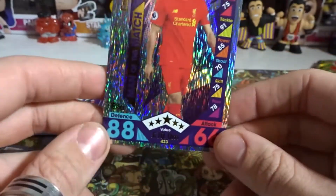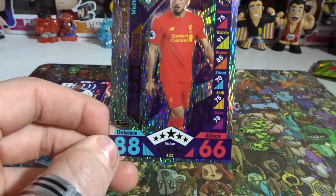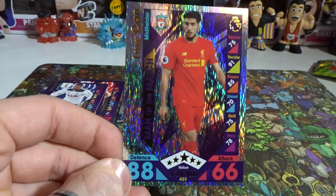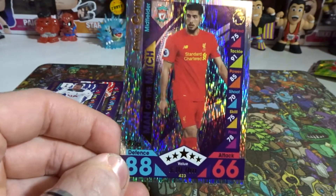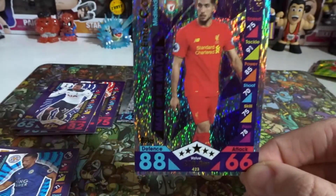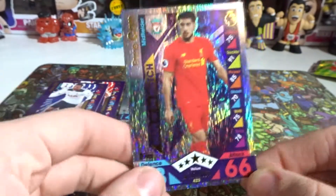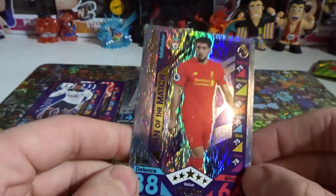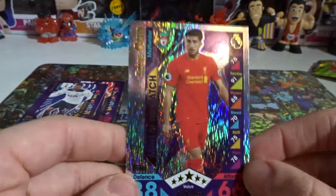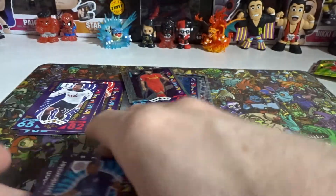And ending with a Man of the Match card — Emre Can from Liverpool, I guess. Awesome-looking card; I love the effects on these. I wish they could do these effects on Traders or Xtreme cards. The book reveal and more Traders and Xtreme videos are coming very soon, plus AFL cards once they restock. At least we've got Match Attacks in the meantime!